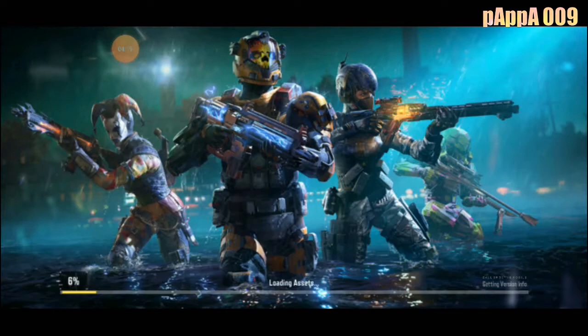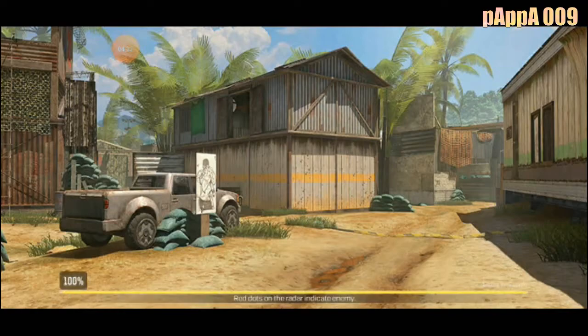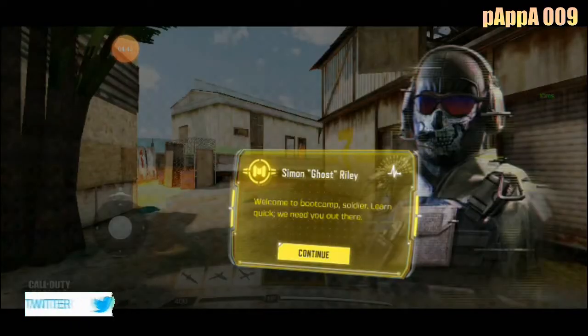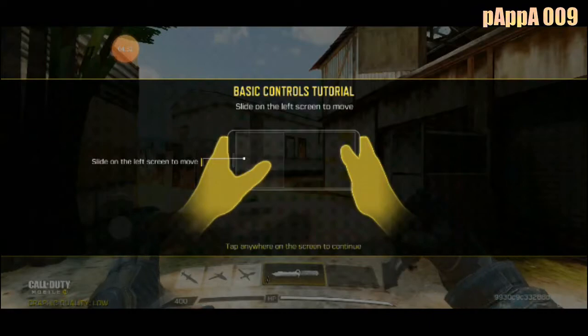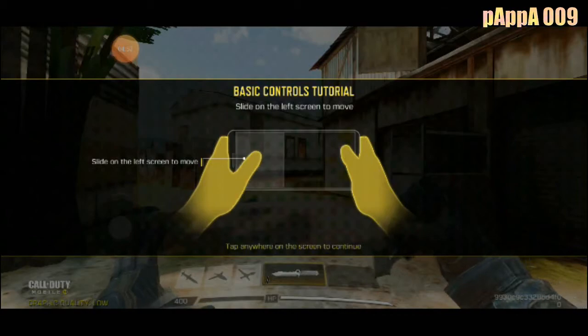This is for the first time, and it is taking too much time to load. Loading assets... okay, we'll be back when the assets are loaded. Assets have been loaded — which map is this? I didn't play this map in my entire Call of Duty life. Which one is this? This is kind of laggy. Someone will help me — basic controls tutorial. I need this. Slide on the left screen to move.